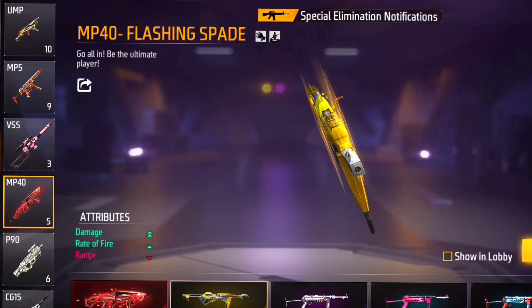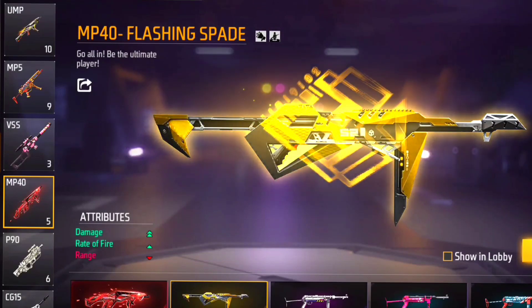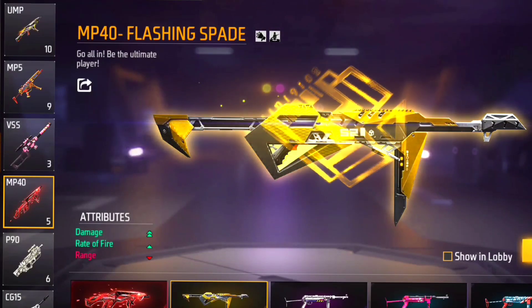So first we will look at the Poker MP40. Here you can see the attributes: Double Damage, Rate of Fire Plus, and Range Minus. The attributes will be the same for Cobra MP40 and other MP40 variants.